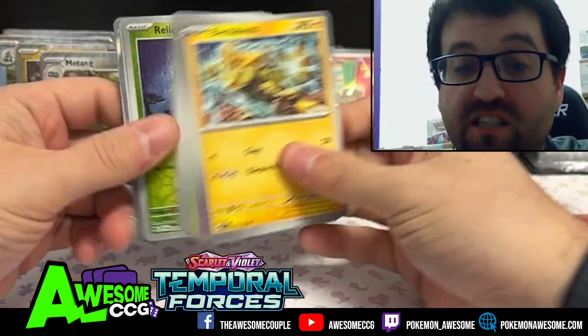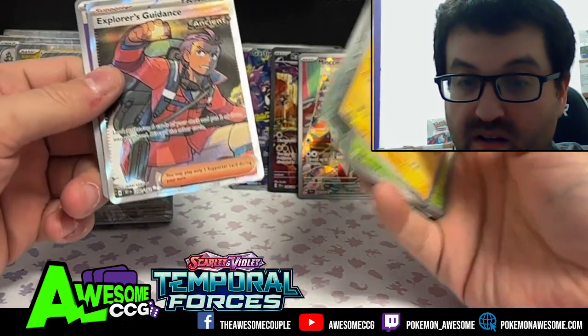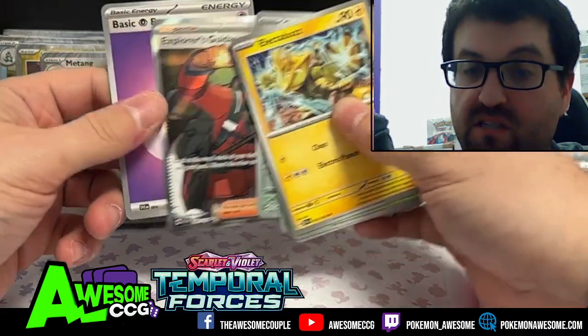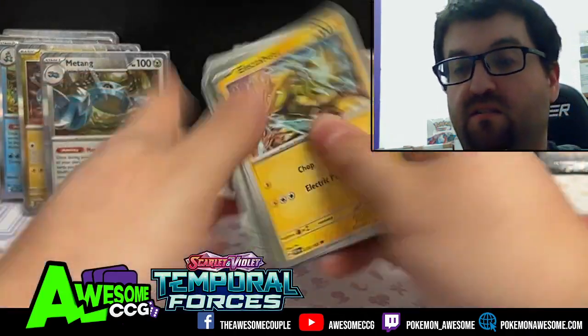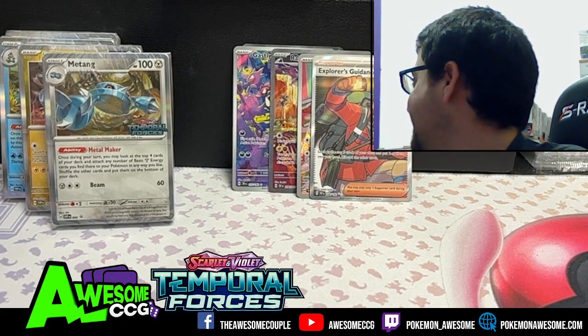You've never seen Encino Man? Oh come on, you cannot still be surprised at what I haven't seen. This is a double silver rare, so this is just the full art of Explorer's Guidance. I thought he was holding a whip — oh he's definitely... and then he does the nae nae!